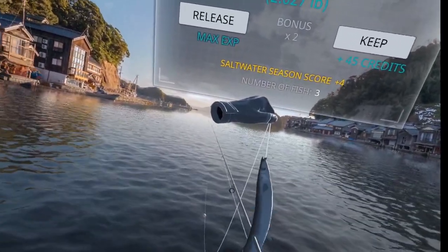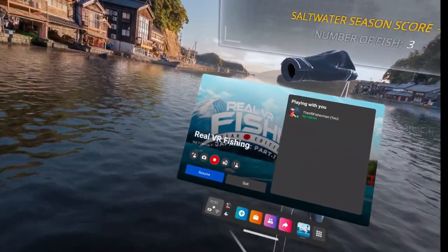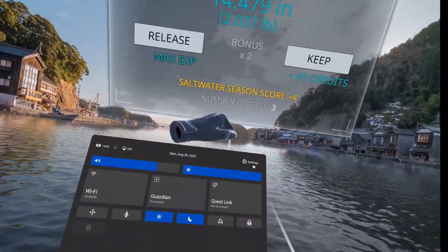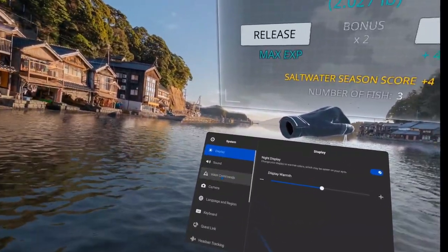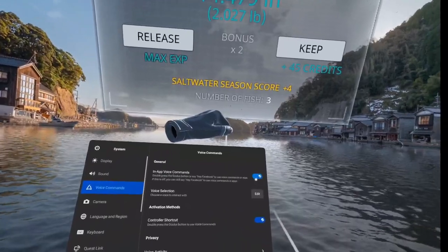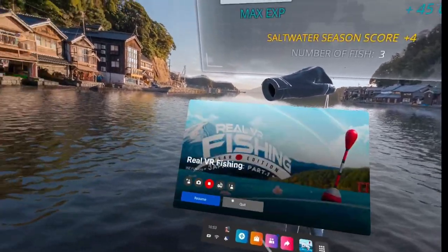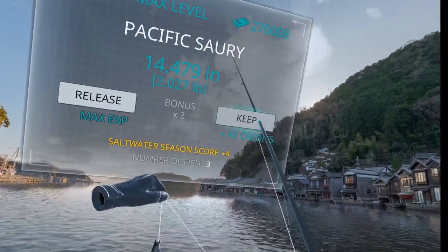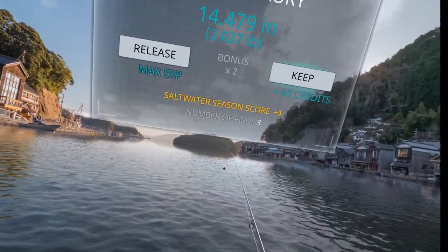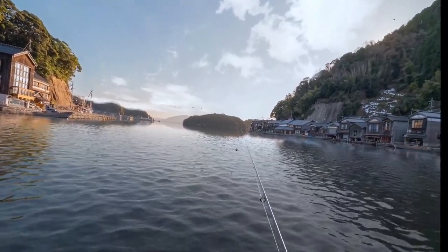If you want to use voice commands, you can check that they're turned on: click on your Oculus button, click on the time icon, go into Settings, then System, and under Voice Commands make sure it's turned on. Now I'm going to go ahead and resume the game, keep that fish, and take you back to my home to show you how to upload the picture to the Facebook page.